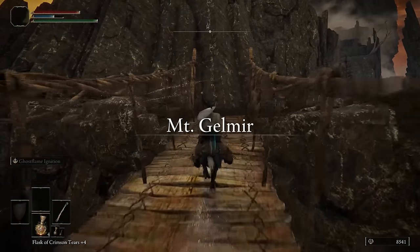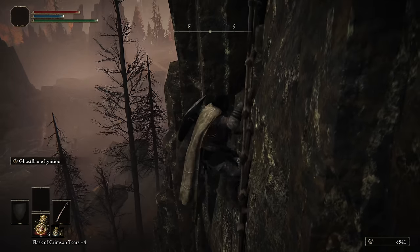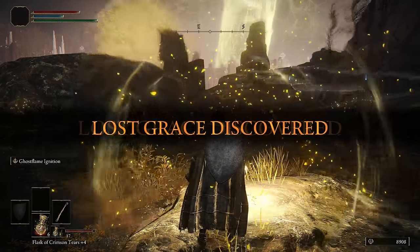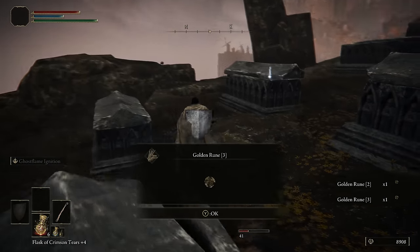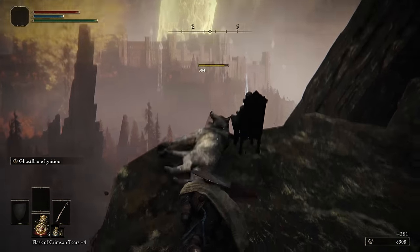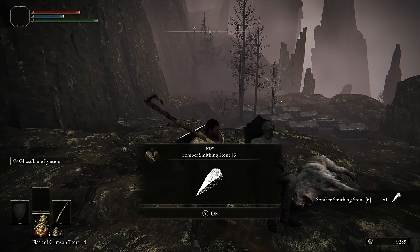Follow the road along the north side of Altus Plateau west and it'll lead you to Mount Gelmir via a bridge. Climb the ladder next to the bridge to get to the First Mount Gelmir Campsite Site of Grace. Anytime we see a graveyard, we're going to loot all the runes. When you're finished looting, kill the wolf next to the chair on the opposite end of the graveyard, then loot the body and the chair for a Somber Smithing Stone 6.